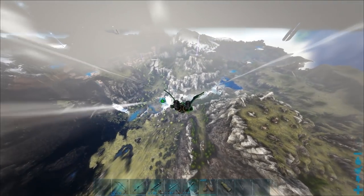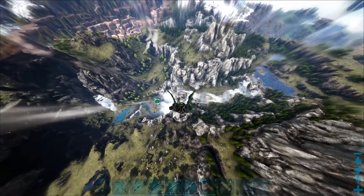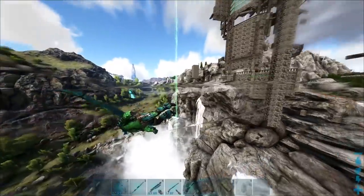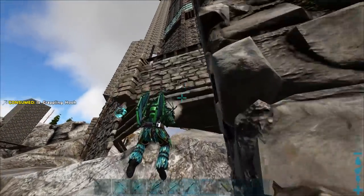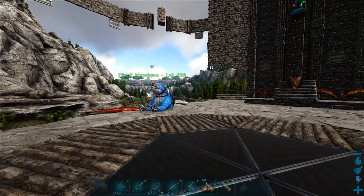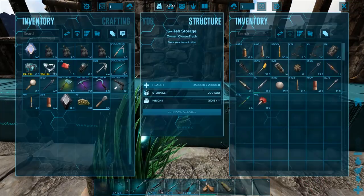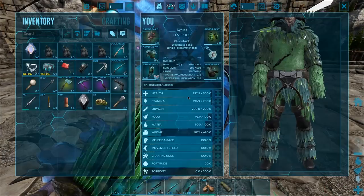We should try to tame a creature. Let me grab an empty cryopod and some darts. I'll try and tame like a dodo just to see if she reacts to it. I wonder what happens when you mount a creature — does she fly alongside you? I feel like a lot of people will like it and a lot of people won't, because it might be a distraction.